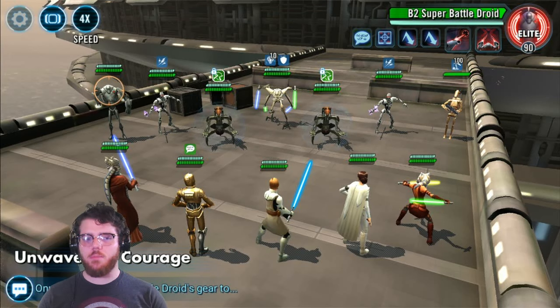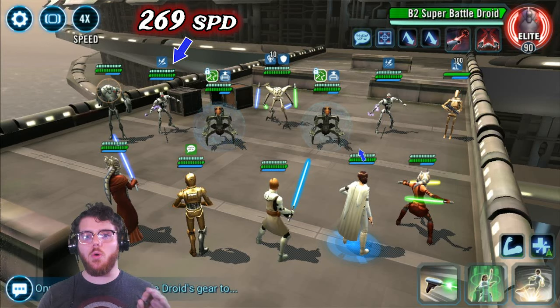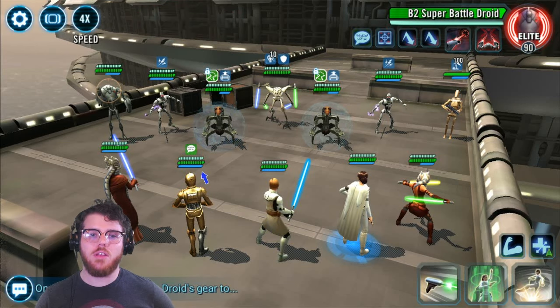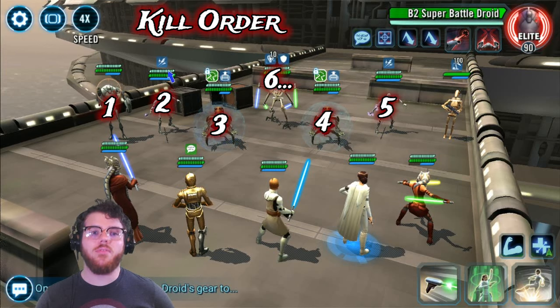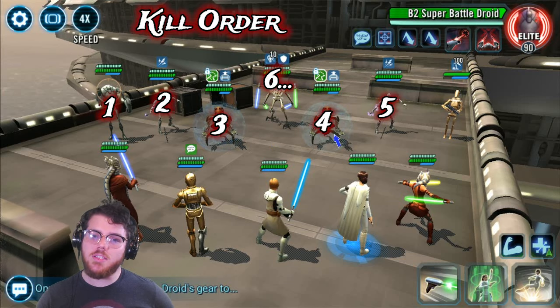The speed at the start is very important because the enemy Magna Guards have about 269 speed. I tried having one of my characters at 269 and they would go second, so I had to get my slowest of these four at 270 — and that's going to be my GK. The kill order we want is: kill B2 first before Magnas ever take a turn, then kill a Magna, then a Jordeka. Then another Magna will come back up — kill a Magna, then a Jordeka. Both Droidekas will be dead, leaving one Magna and B1 standing. Don't worry about B1 or that Magna; just wait until the end to deal with them.